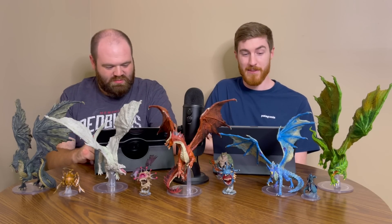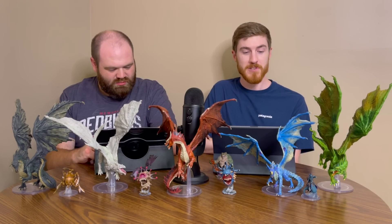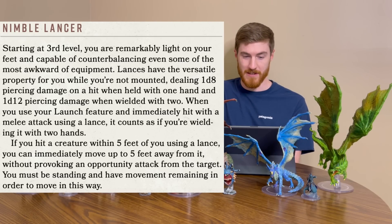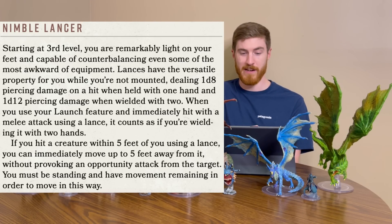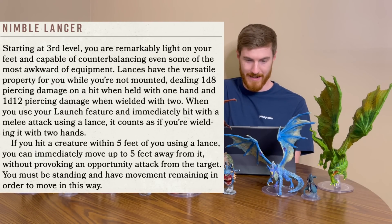On to the next ability at 3rd level, which is Nimble Lancer. Lances have the versatile property for you while you're not mounted, dealing 1d8 piercing on hit when held with one hand, and 1d12 piercing damage when wielded with two. When you use your Launch feature and immediately hit with a melee attack using a lance, it counts as if you're wielding it with two hands. If you hit a creature within 5 feet of you using a lance, you can immediately move up to 5 feet away from it without provoking opportunity attacks. You must be standing and have movement remaining to move in this way.